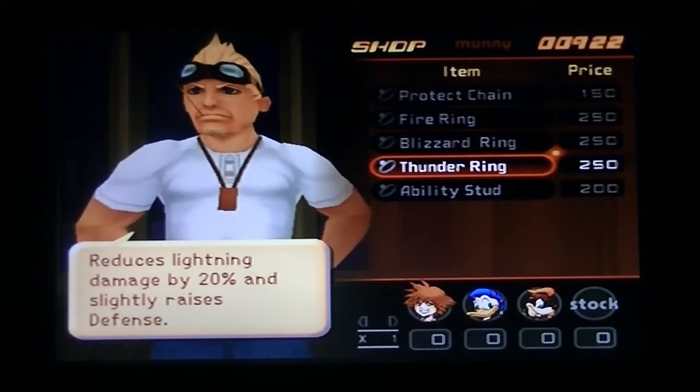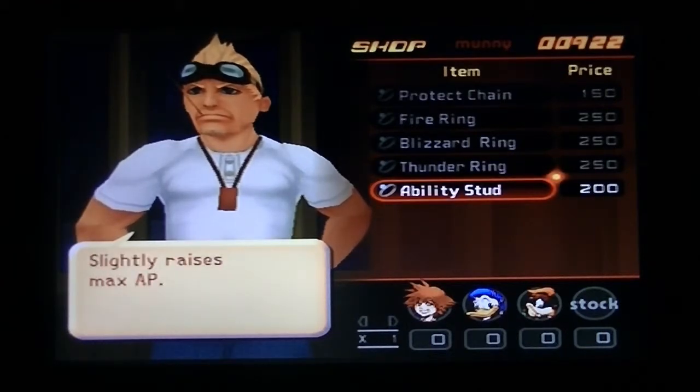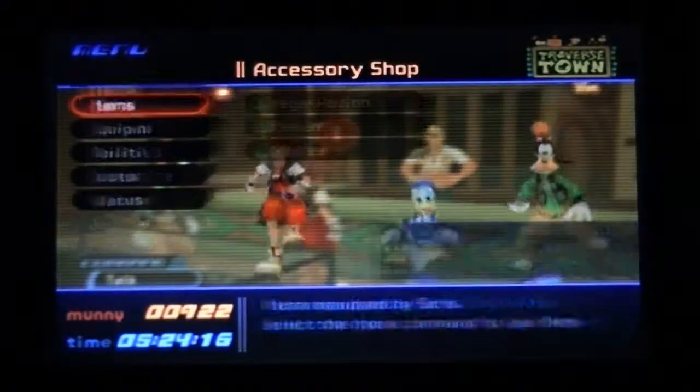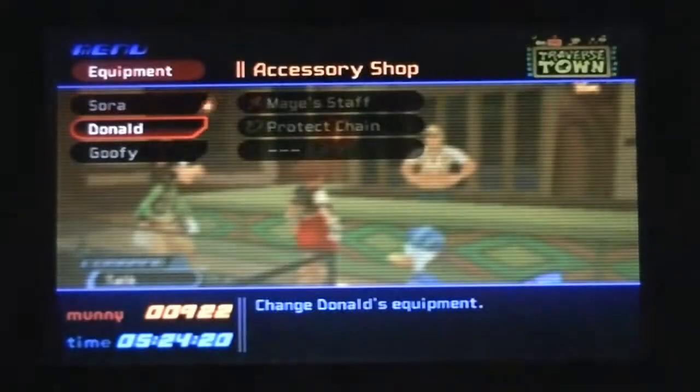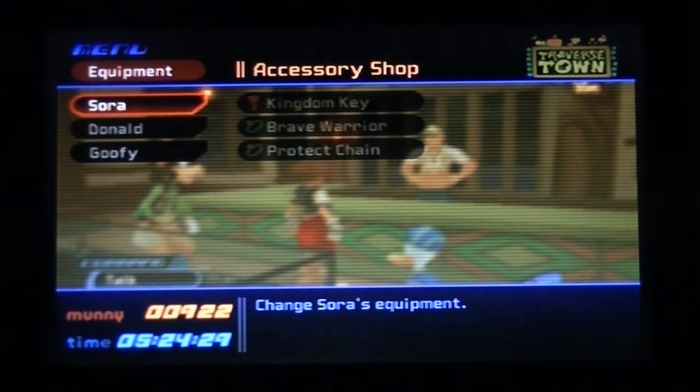So anything new here — there's just the Blizzard Ring, the Thunder Ring, and Ability Studs, so I think I want to buy those. I didn't mean to press pause, I was trying to go to the menu. Let's go to equipment.